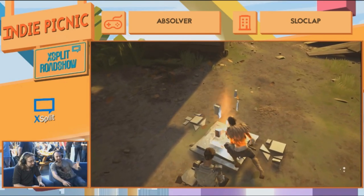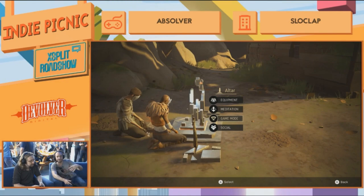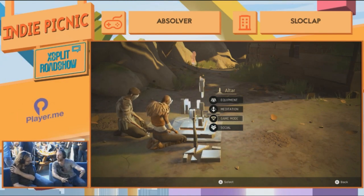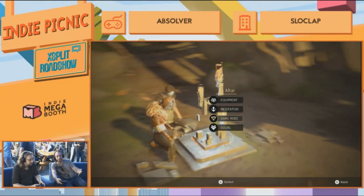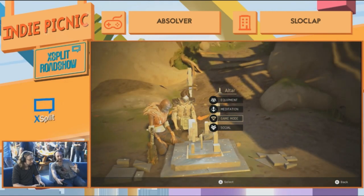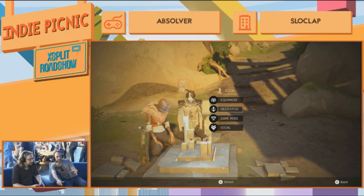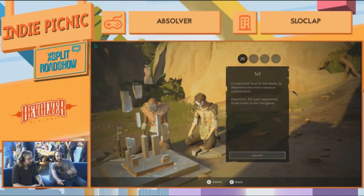From the Altar you can invite friends to join you in your game — people you encountered, or your Steam friends, or PSN friends. You can also jump into game modes that are really about combat. We've got a one-versus-one mode and a three-versus-three game mode currently. Let's try the one-versus-one.